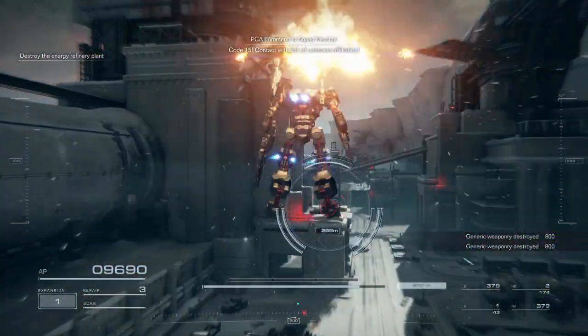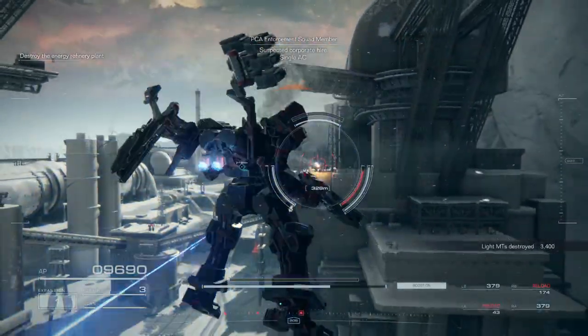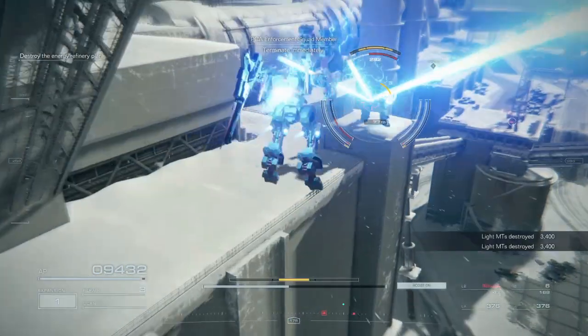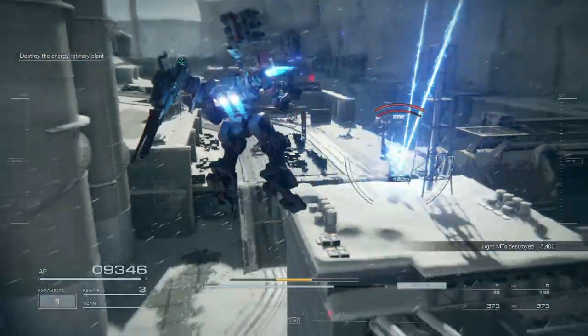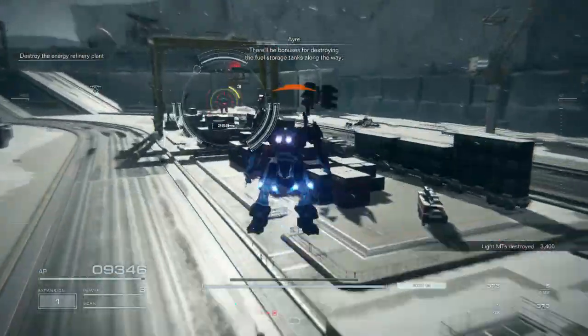Code 1-5, contact with AC of unknown affiliation. Suspect corporate hire, single AC. Terminate immediately. There will be bonuses for destroying the fuel storage tanks along the way.